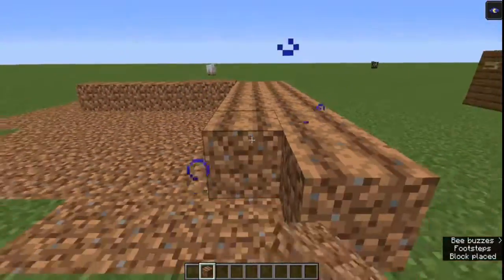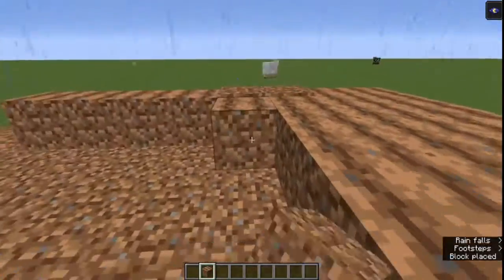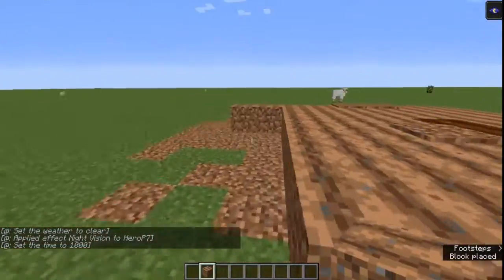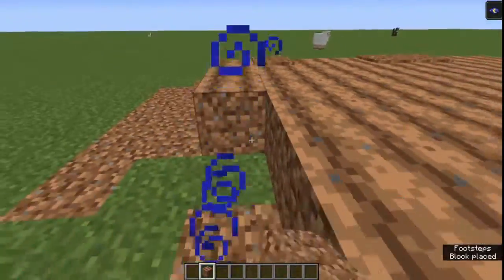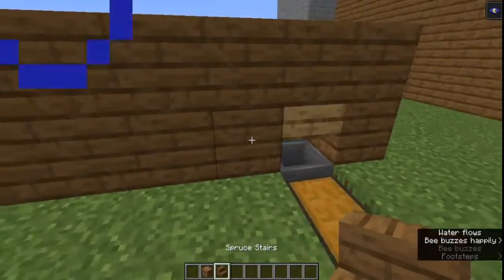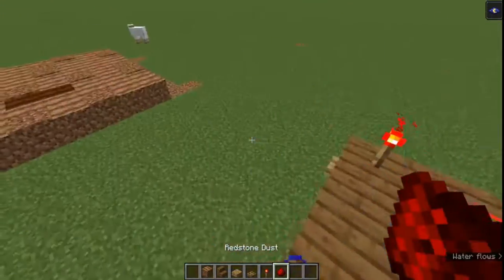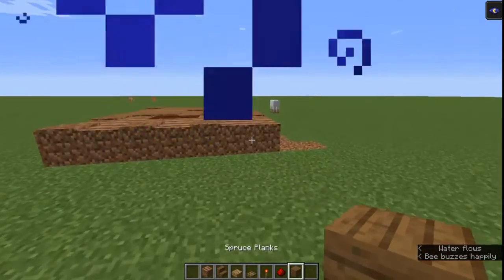Fill that up. Then you get some stairs here. You'll also need any kind of slab, a trapdoor, a redstone torch, and redstone dust.